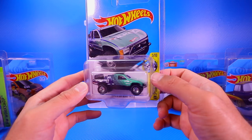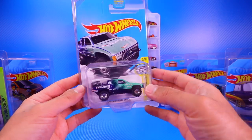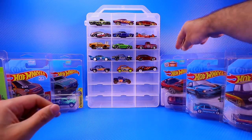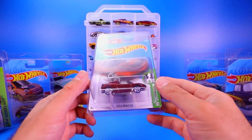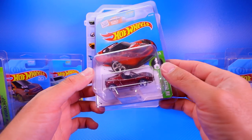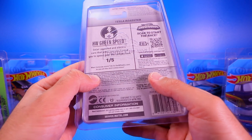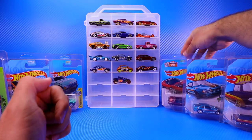Then we've got the Toyota off-road truck — I really like this one, it's really cool. I'm not sure if I bought it on eBay or got it in a mystery box. I don't buy a lot of Super Treasure Hunts; I like to find them in cases. Then there's the Tesla Roadster — this one really went up in value when the Tesla Roadster was launched into space. It's a really cool one, dated as a 2015 casting, so probably a 2016 release.